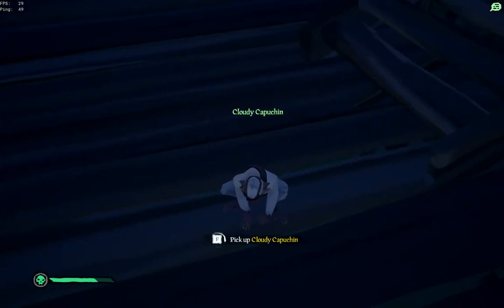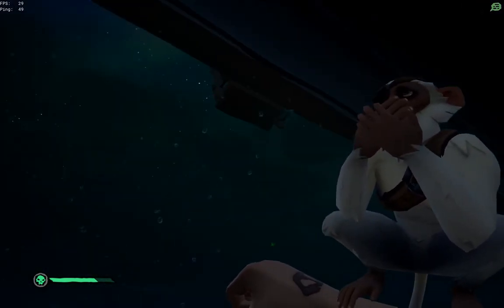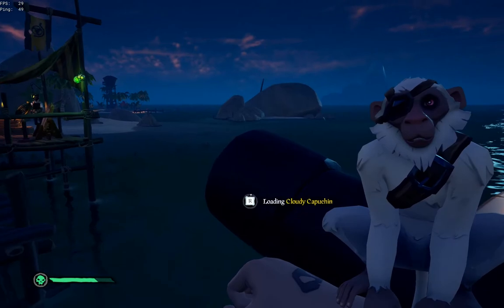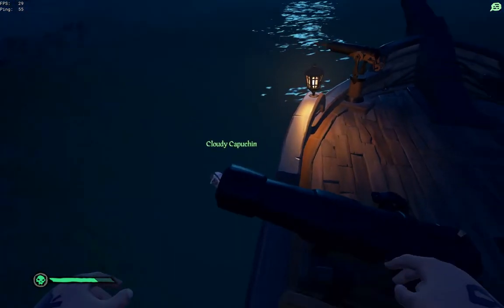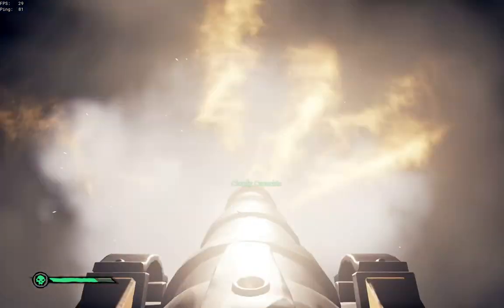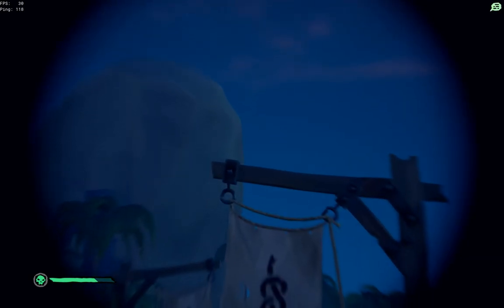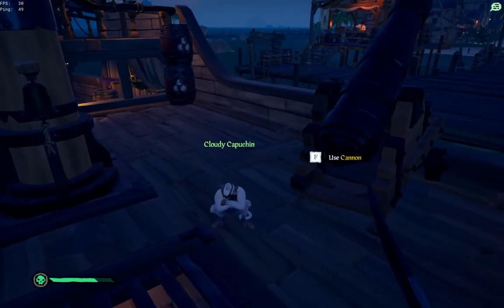I have been told you can fire him out of a cannon — so let's give that a go. There you go, Capuchin in the cannon. I've loaded him, you can see his little head there, he's looking around, he's ready to get shot out. Boom — there he goes! Bye bye Capuchin. And then he appears right back on the ship. Pretty funny.